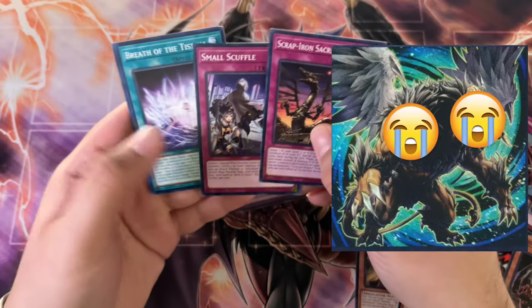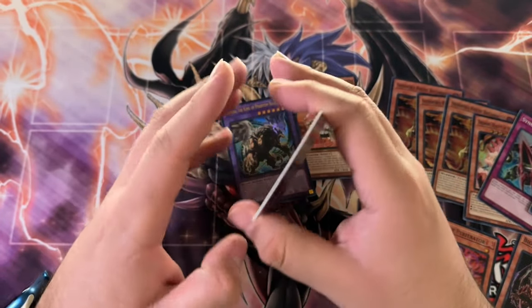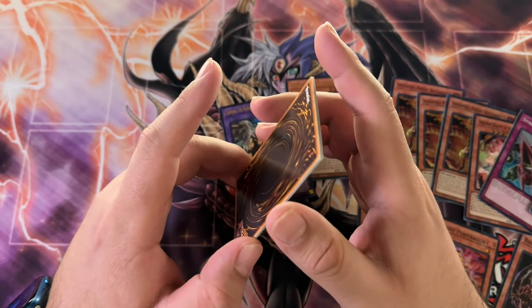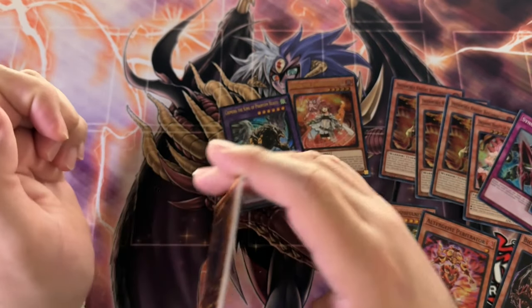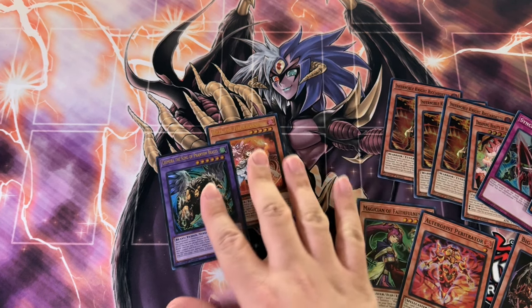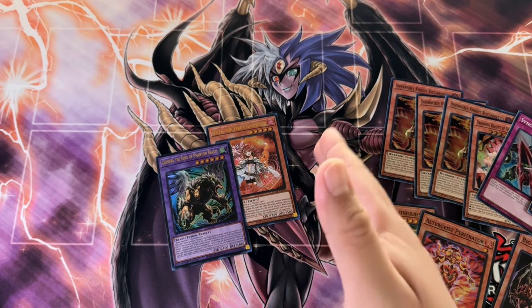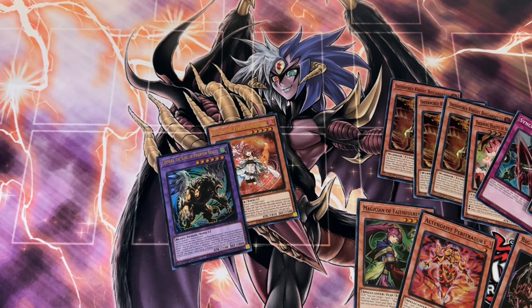Would I gamble again on these? I think it was like $40 for all of them — so probably not. I guess it depends on how much I can actually pick up. Definitely don't think I would gamble again on Duelist Nexus at least. But if I see blisters on sale for Age of Overlord — well, those are gone, people bought them out. But if I see it for Phantom Nightmare, I'm definitely gonna scoop some up.